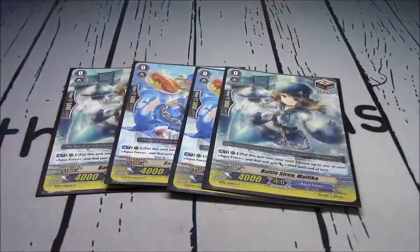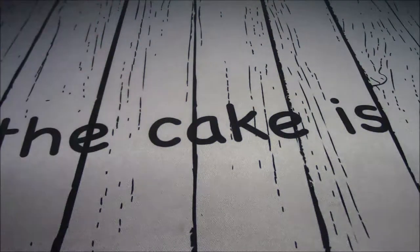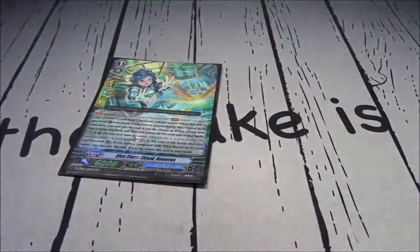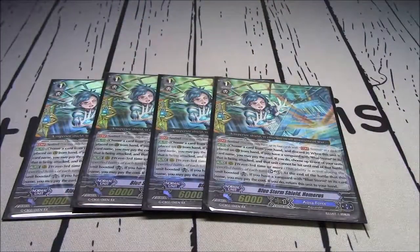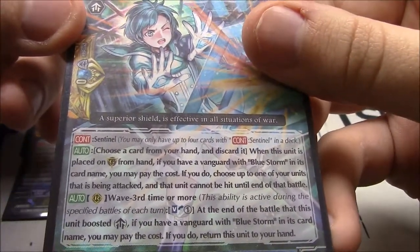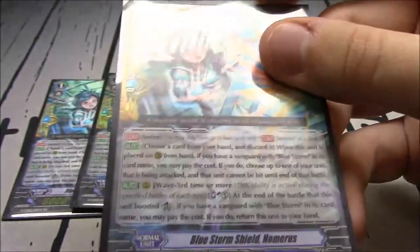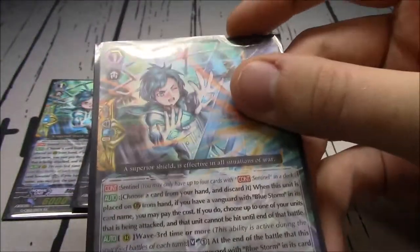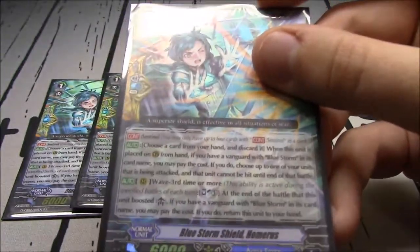4 copies of Battle Siren Malika, a Draw Trigger - very useful. It gets an extra card in the Soul, which doesn't really matter because you need specifically Maelstroms in the Soul. Sometimes you might need Soul Blast if you want to call your Bluestorm Shield Homunus. He can guard anything so long as you have a Bluestorm Vanguard. Don't run non-Bluestorms in a deck where you run Homunus, because then he cannot Perfect Guard for anything.